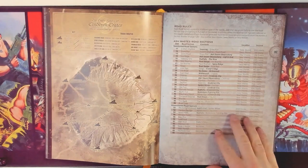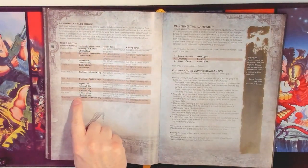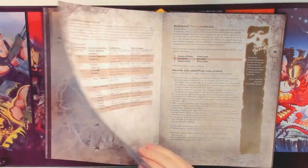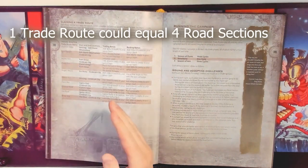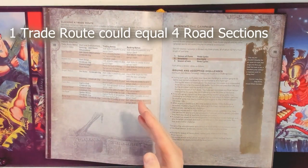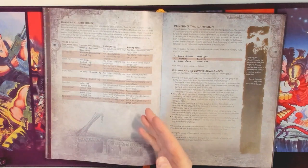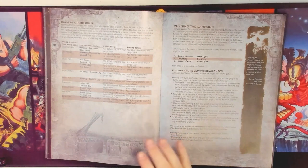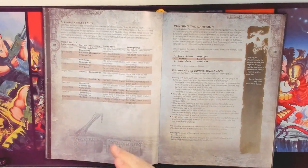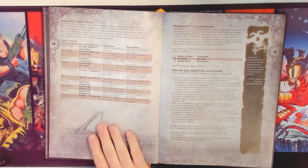But road sections aren't all there is — there are also trade routes. There really aren't many trade routes compared to road sections, and the real money is in trade routes. But sometimes a trade route is three or four road sections, and it would take too long to acquire enough road sections for some of these routes — more even than there are weeks in a campaign, if we consider a cycle as a week with each player playing one game. So playing an Ash Wastes campaign straight out of the book just doesn't work.